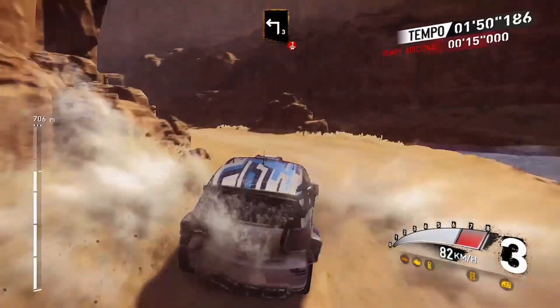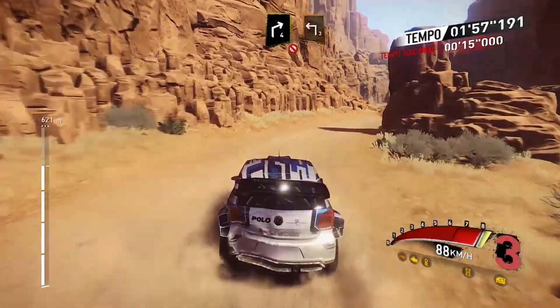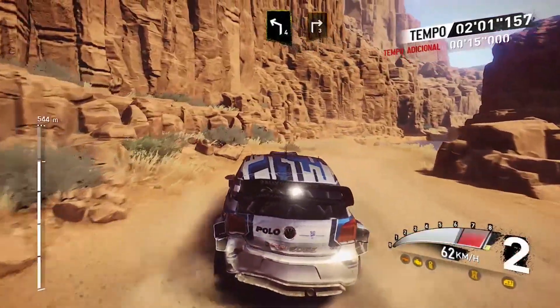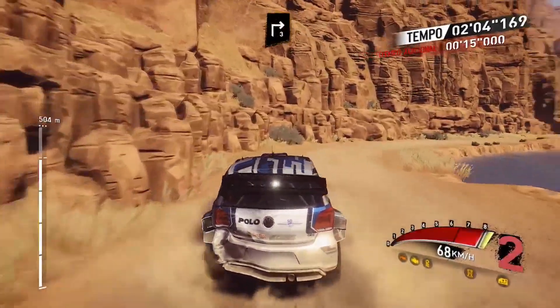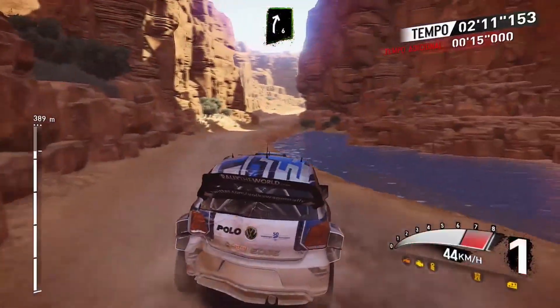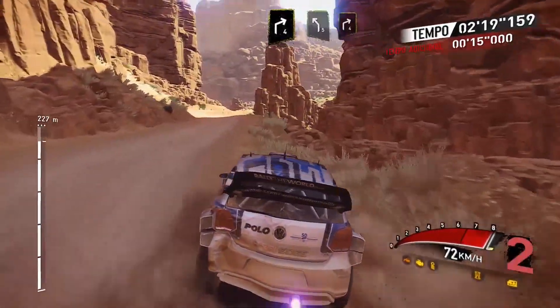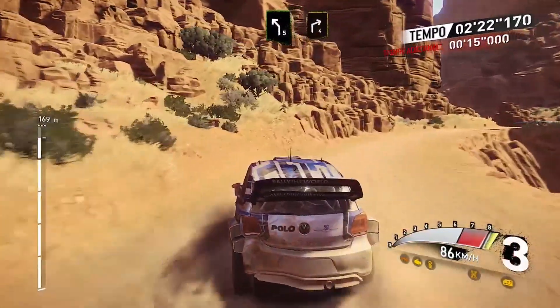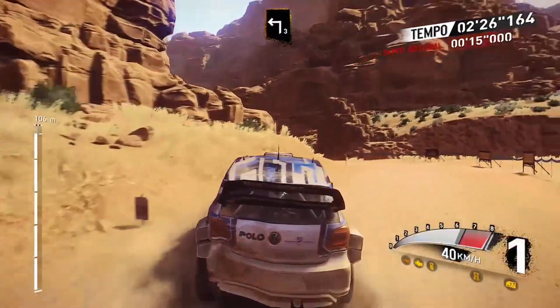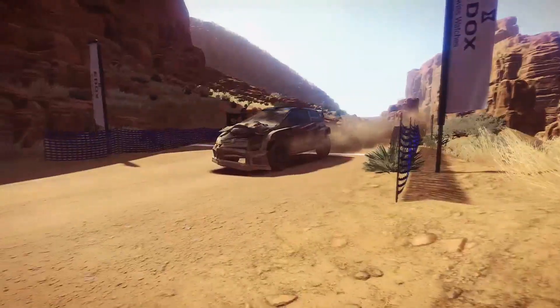And left 5 and left 4 short, into right 4 opens into through water. Left 3 over crest keep in, and right 4 don't cut. Into left 3 short and left 4 into right 3. And left 5, into right 6. Left 4 short and right 4. Left 5 short and right 4. Into left 330. And left 6 short — finish!